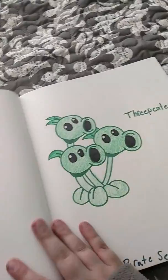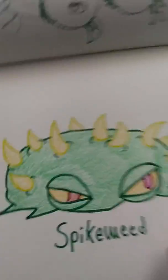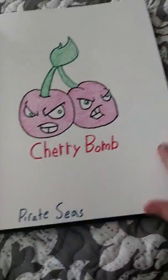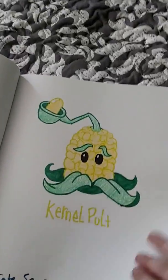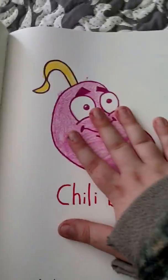Now for Pirate Seas, we've got Coconut Cannon, Spring Bean, 3 Peter, Spike Weed, Snap Dragon, Cherry Bomb, Colonel Pult, Spike Rock, Chili Bean — this one's actually really bad.